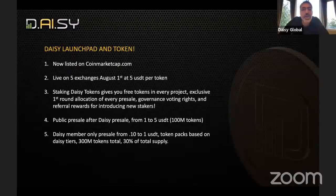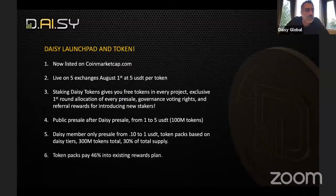There will be four rounds at $0.10, $0.25, $0.50, and $1. The token packs pay 46% into the existing rewards plan. So one of the biggest reasons there's so much momentum right now is people realize this is the time to qualify for more generations, and this is the time to upgrade your tiers.